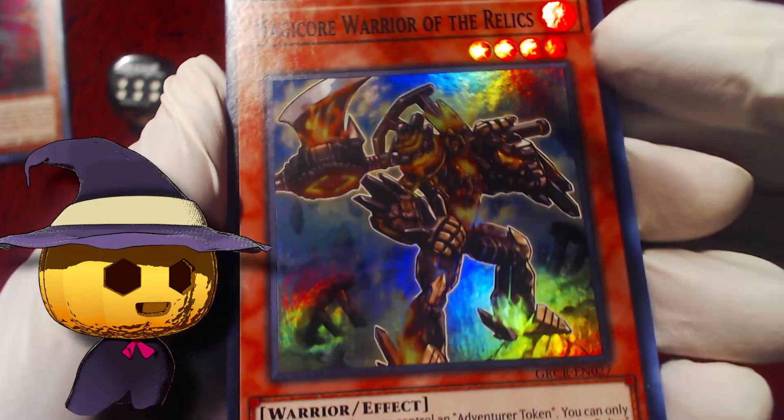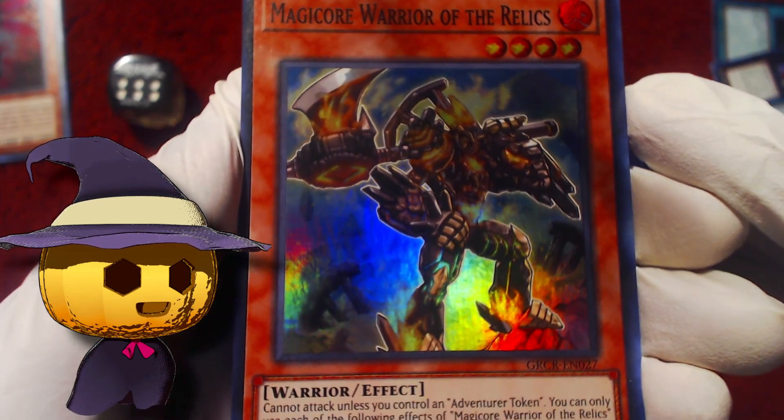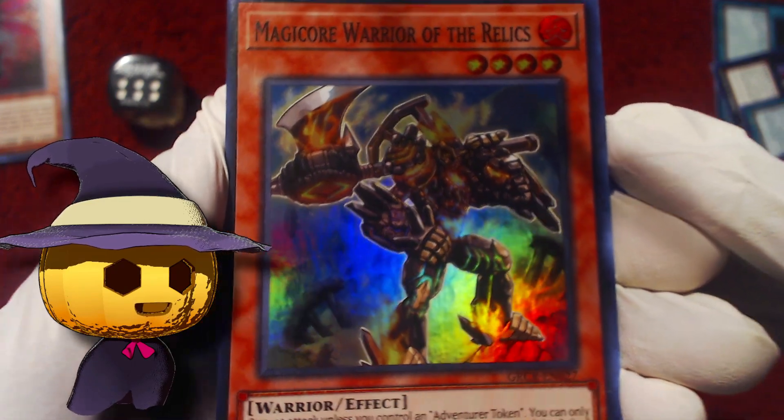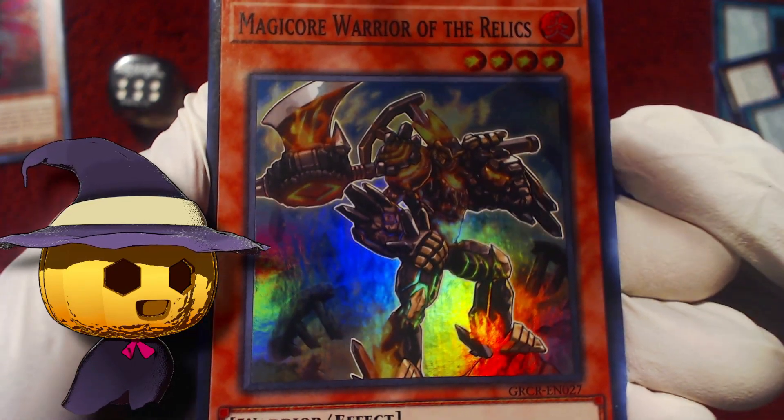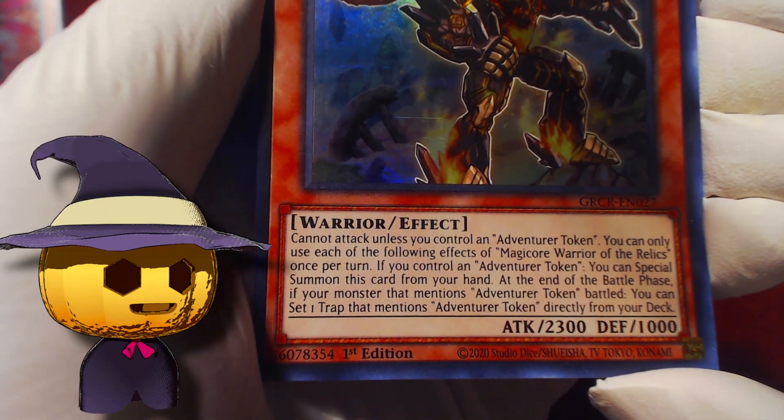We got one of the adventure things but it's unfortunate that it's an Ultra because now it's fighting for the spot with other cards. We got Magical Warrior of the Relics, which is like the worst out of the adventure guys. So we got three adventure cards out of two packs and one's already an Ultra. That means we need three of these out of the Ultra slot, plus three of the Water Girl, Air Monsieur, and all that other stuff.